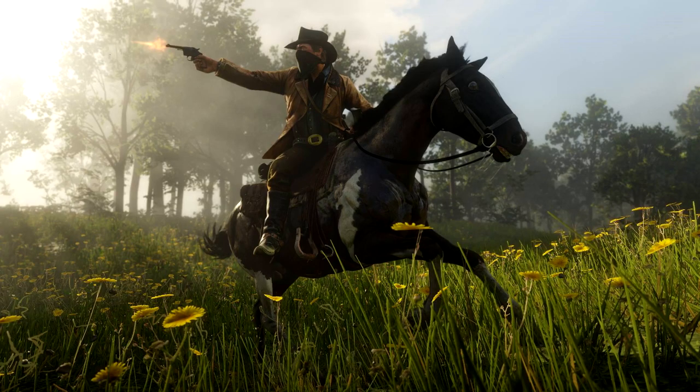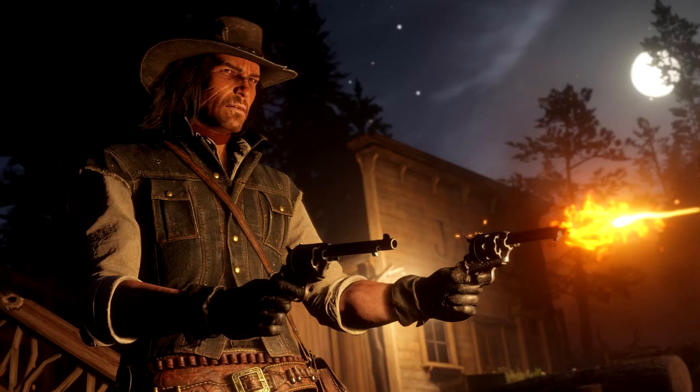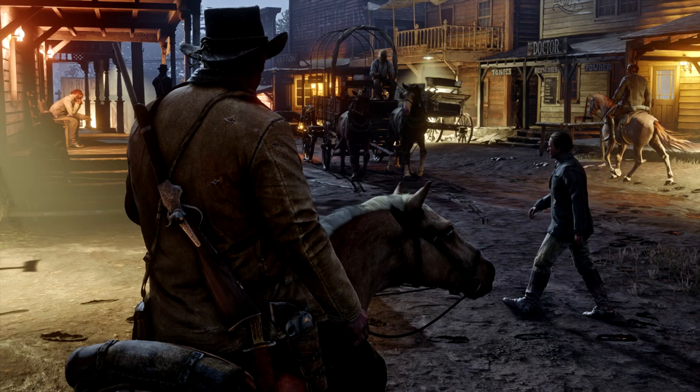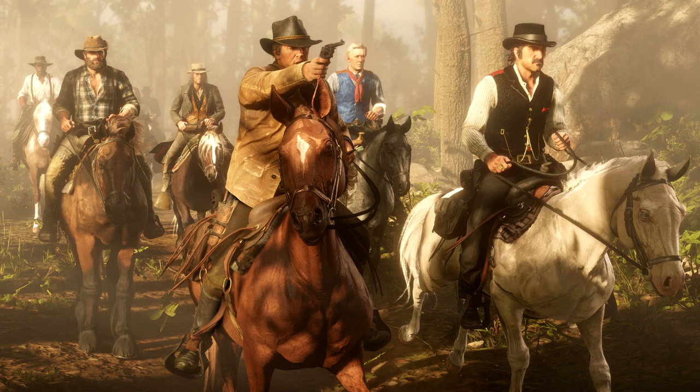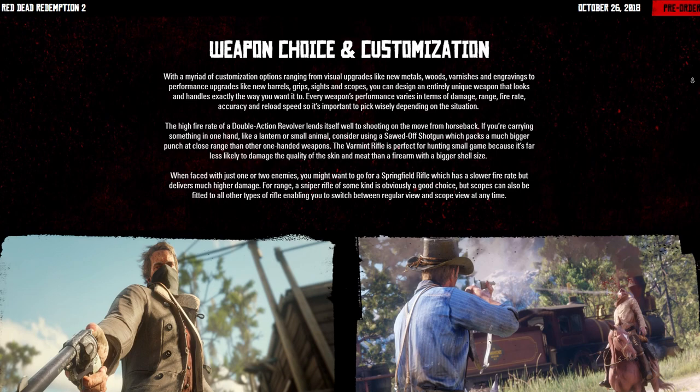The high fire rate of a double-action revolver lends itself well to shooting on the move from horseback. If you're carrying something in one hand like a lantern or small animal, consider using a sawed-off shotgun, which packs a bigger punch at close range. The varmint rifle is perfect for hunting small game because it's far less likely to damage the quality of the skin and meat than a firearm with a bigger shell size. The attention to detail Rockstar has given this game is just phenomenal.